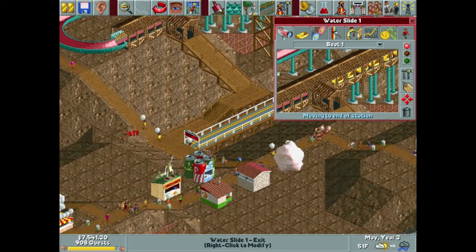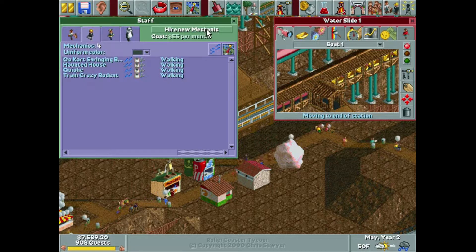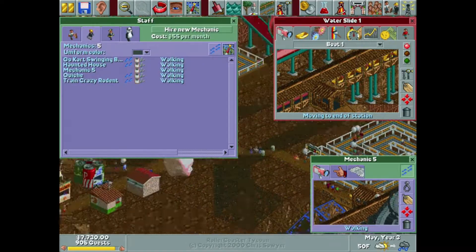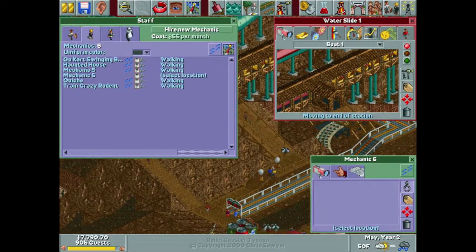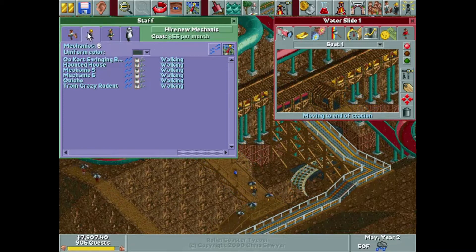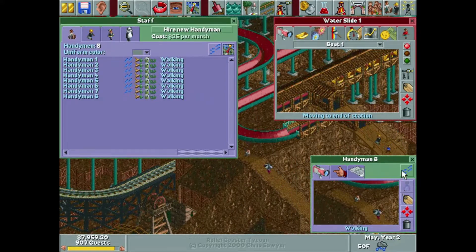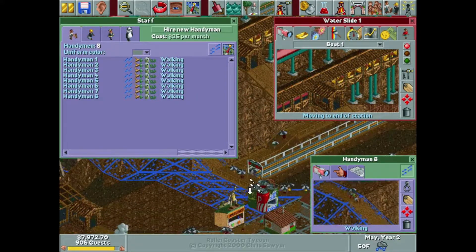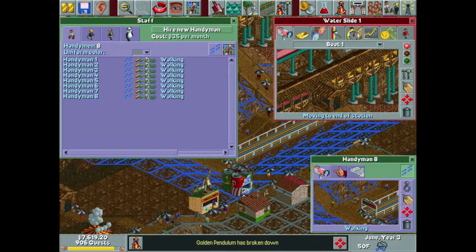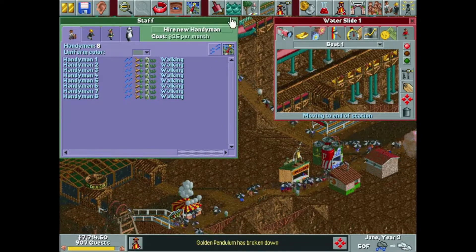There are our entrance and exit. I don't believe we ever hired a mechanic for Miner Miner — we'll do that real quick. We'll also hire another one; I'm not going to name these guys since they're getting their own ride. There are our mechanics. We probably need another handyman to cover all this new path we added. No one's really throwing up off of bumper cars so I'm not too worried about that area.